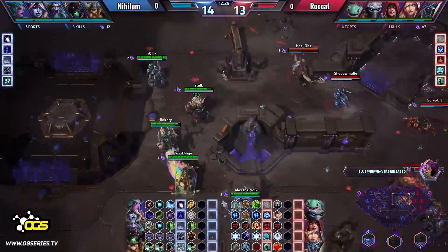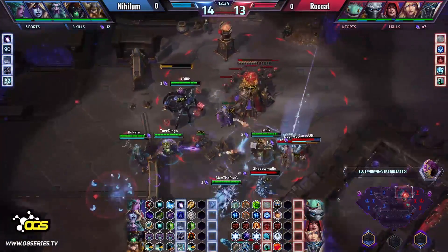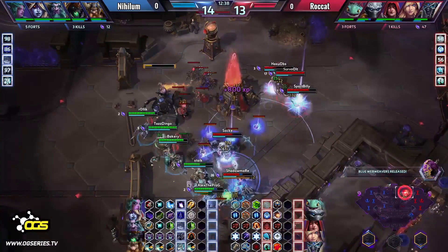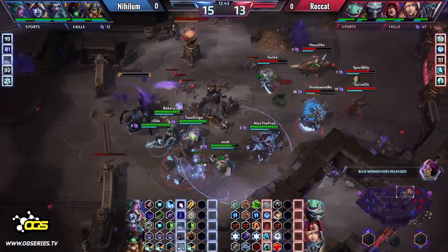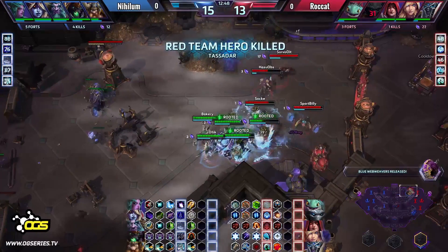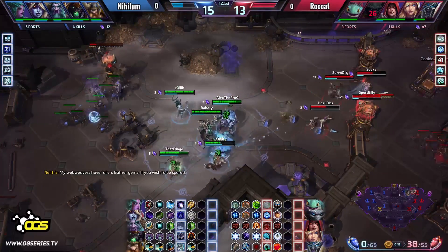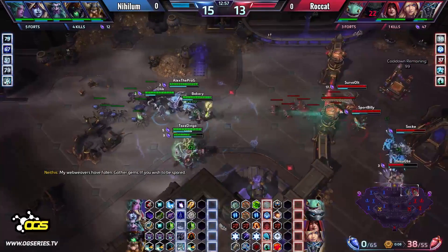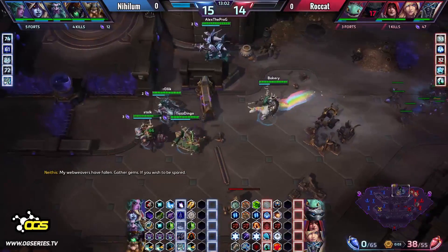Still that level lead for Nihilum. A pretty intense game right now — both teams know the teamfight could end either way. The jump goes in, Silence hitting two, hitting three, going straight for it with Starfall for zoning, but again the move back by Team Rocket. Shadowmar still in Archon, gets stunned — and they killed Tassadar! Tazdingo moving back to make sure he's not focused down. With Tranquility on Bakery, the entire team is back to full HP. They got a kill, and now they can maybe even go for boss.